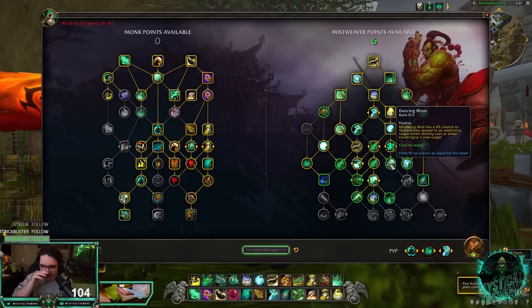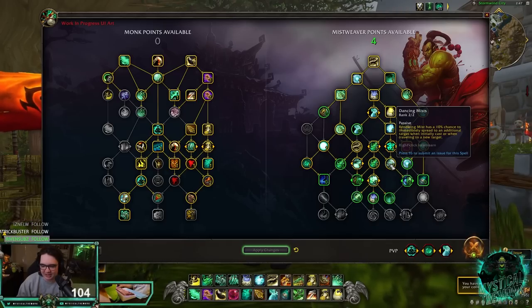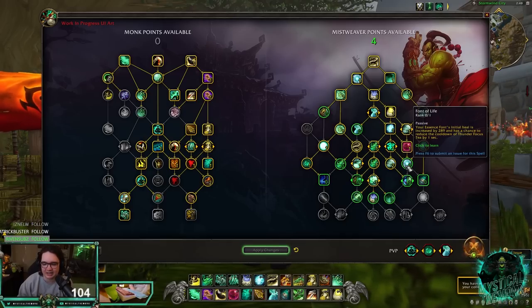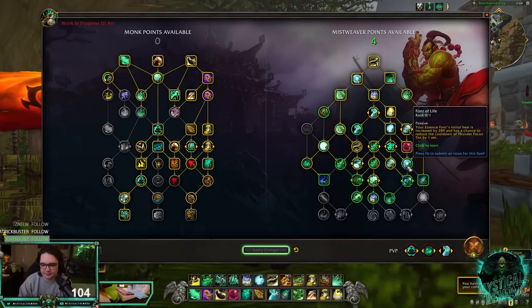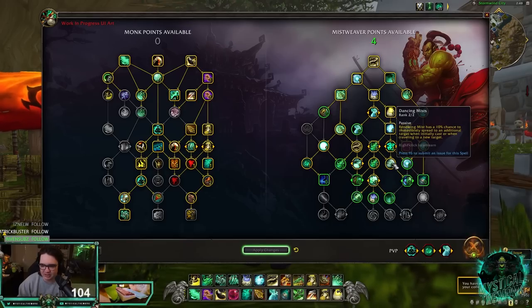Dancing Mist gives Renewing Mist a 5% chance to spread to an additional target, increasing to 10% with two points. Font of Life increases Essence Font's initial heal and has a chance to reduce Thunder Focus Tea's cooldown — this was useful in BfA. For PvP I'll probably go Dancing Mist, while Font of Life is important for PvE. I really want Focused Thunder in the next row.